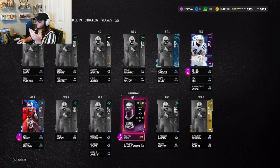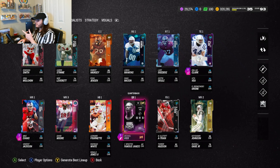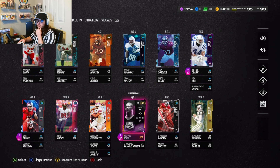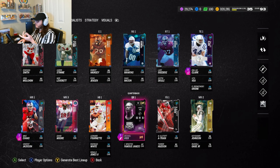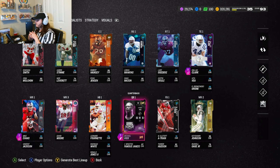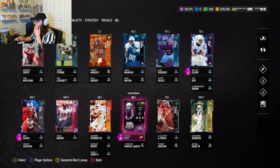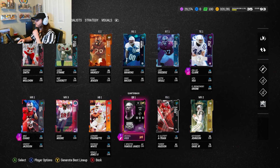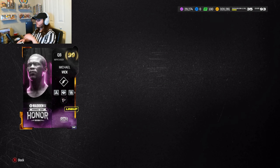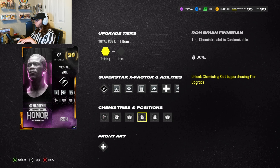We'll open this Red Zone pack — it's absolutely dog crap. We finally got our CJ Watt though, that's cool. The reason I'm saying all this is because if I stick with only the Bucks theme team, Michael Vick obviously can't be on it — he doesn't get Bucks chem. So this card makes me think I might have to go back and build a normal team again, because I don't want to sell him. He's just too good.